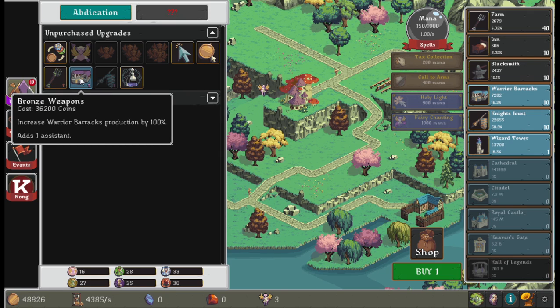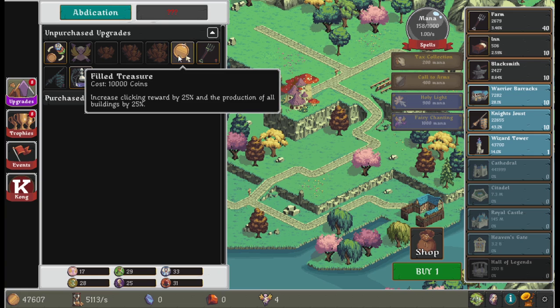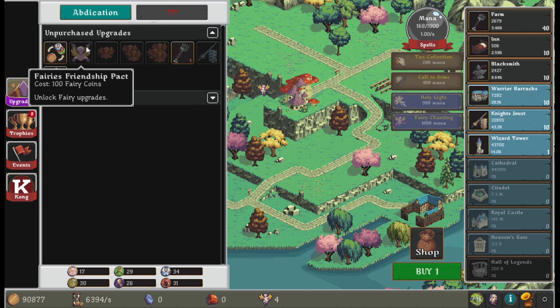Bronze Weapons increases the base clicking reward by plus 45. Fill Treasures costs 10,000 coins and increases clicking reward by 25% of the production of all buildings — that's a general overall boost.